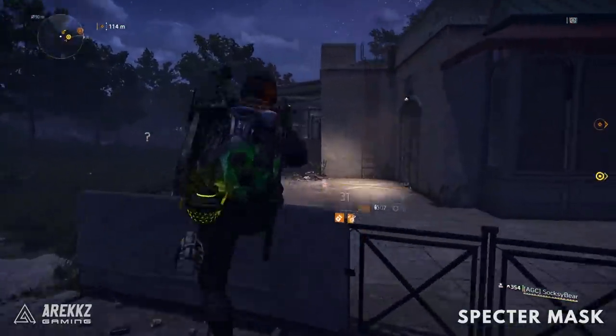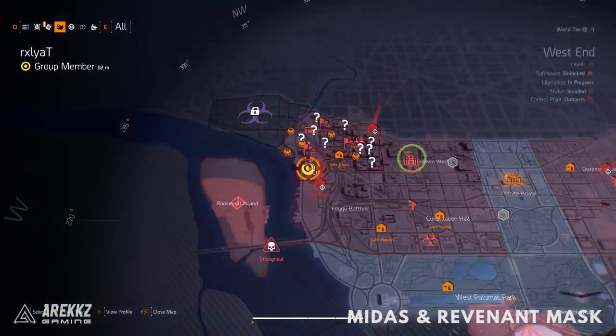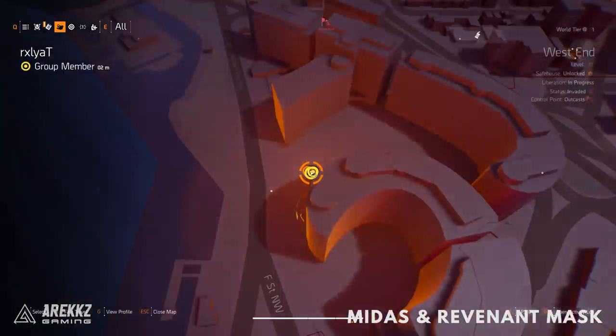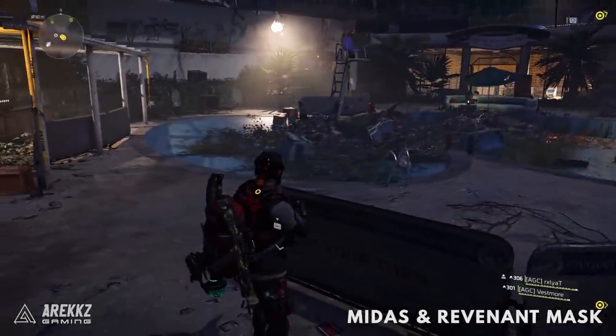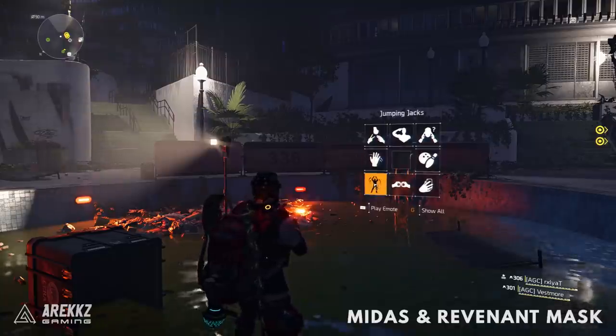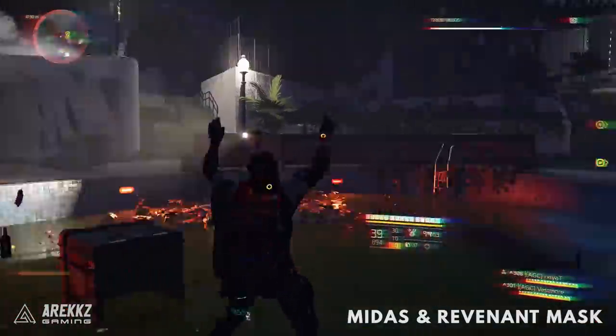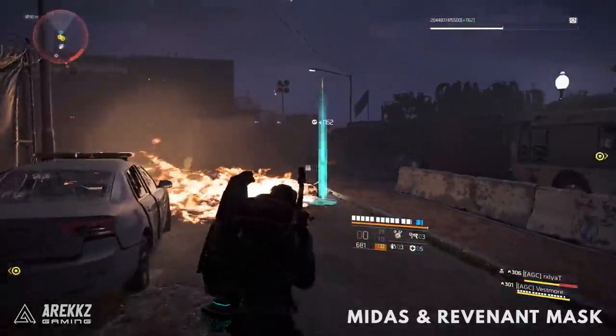Moving on to the Midas and the Revenant masks. Go over to the west side of the map to the marked location. Walk into this area and there will be a shallow swimming pool. Stand in the middle of it and perform jumping jacks. Upon doing this, two hunters will spawn. Kill both of them and you'll get the Midas and the Revenant masks.